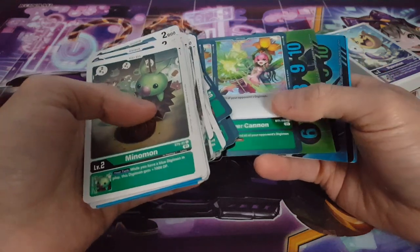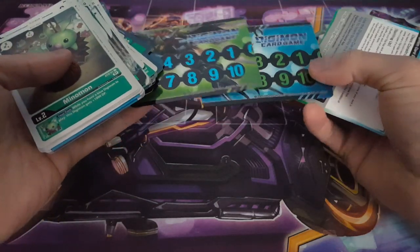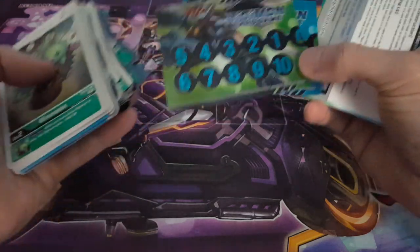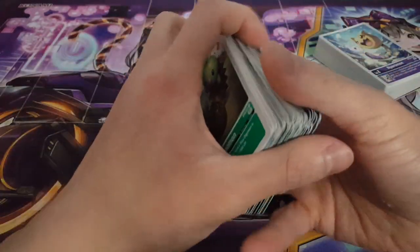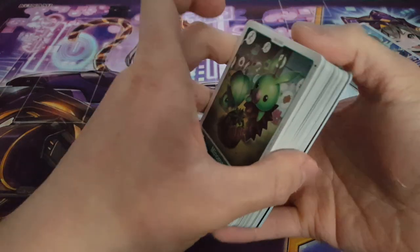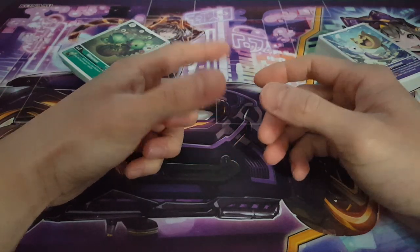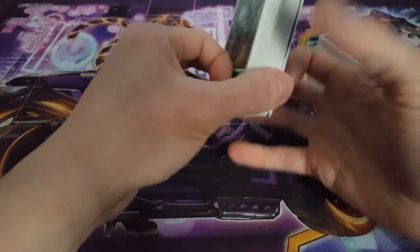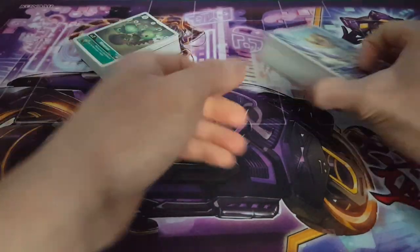We have Hell's Masquerade - four copies of those. We have Flower Cannon, which is also actually a foil. Oddly, we didn't get any Tamers, which I found really odd, but I guess you don't need Tamers in every deck. We also get a ruleset. This is definitely different from starter decks seven and eight, which had that additional set of foils supporting Memory Boost for every color. Something tells me Imperialdramon is going to be a very powerful deck to play if you actually build it.